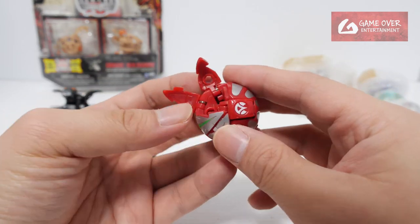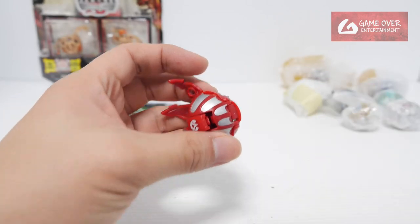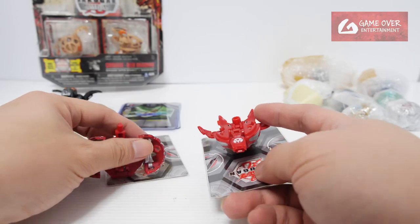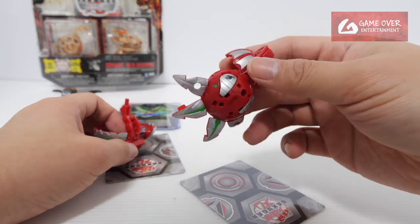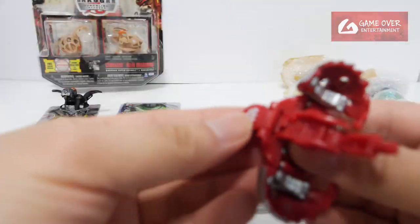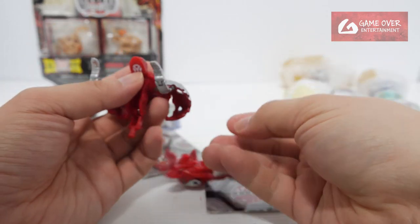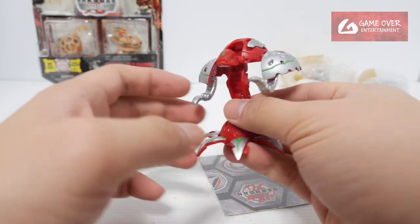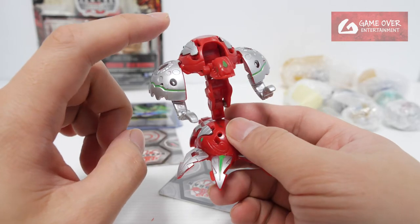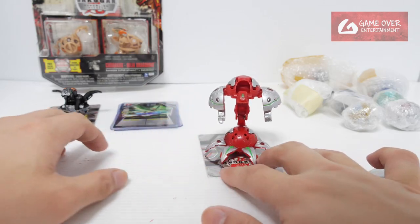This is Pyrus Ballista. Ballista always has this problem — the pieces don't close very well. So this is the bottom half of the fusion. These two actually combine together: you flip them around, the head pops up, and it has hands. Connect them, and it looks like this — this is Vol Chaos. Looking very cool. The original version I think is Ventus and Aquos; this is the Pyrus version. It's quite rare and quite difficult to find.